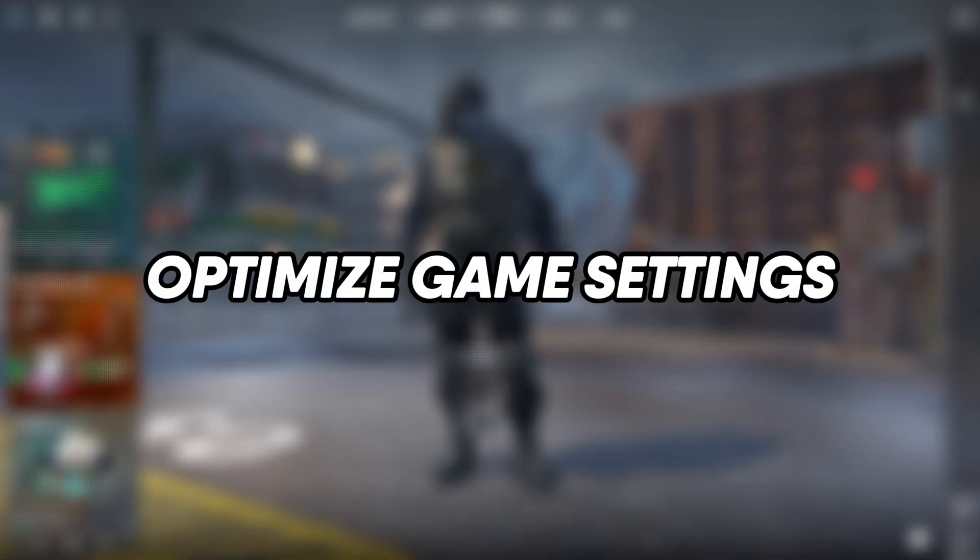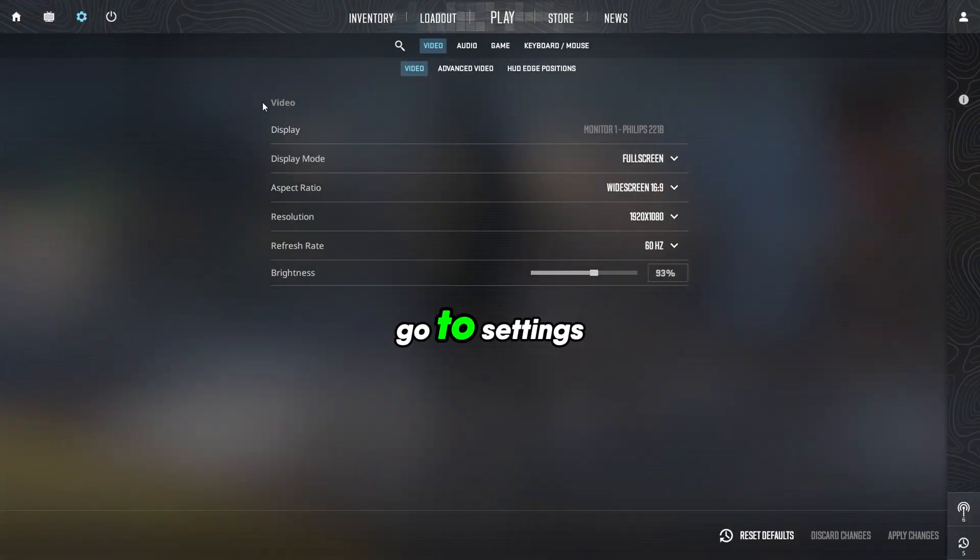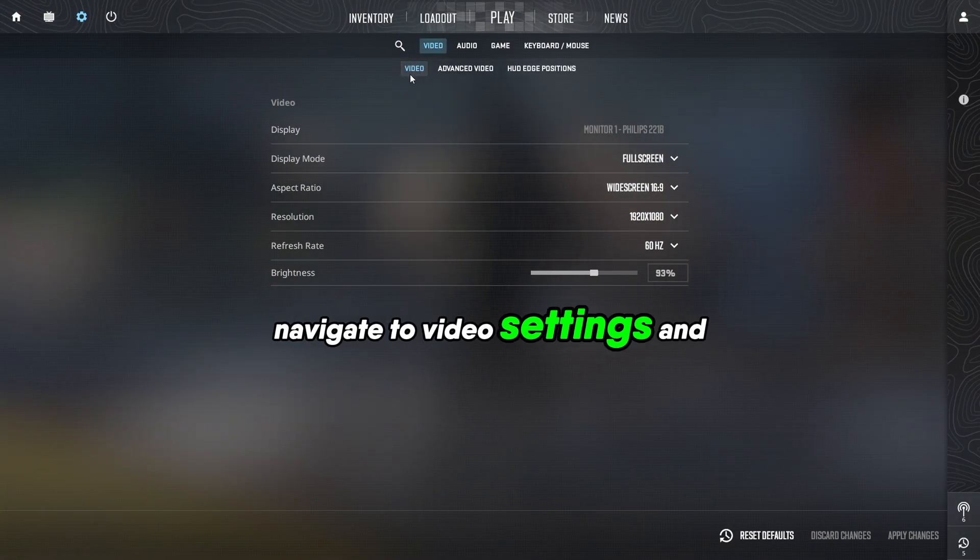Step 1: Optimize in-game settings. Open Counter-Strike 2 and go to Settings. Navigate to Video Settings and apply these adjustments.